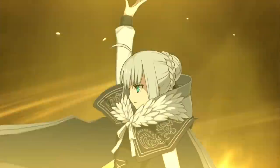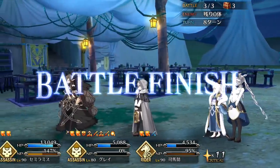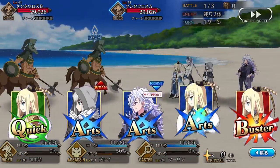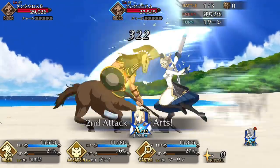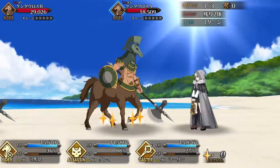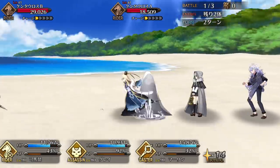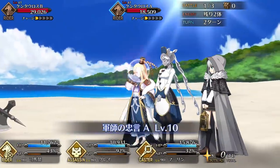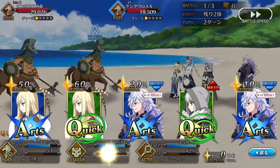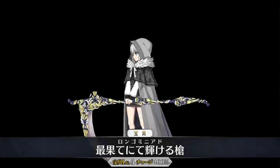Gray's Noble Phantasm is an AoE Buster attack that decreases the Quick and Buster card resistance of all enemies. It deals good damage for wave clearing small and medium-sized groups of enemies, and as a Buster Noble Phantasm, there are many supports who can easily buff it even further, making Gray a very easy servant to support. The decrease to Quick and Buster resist also gives some nice utility to the team as an indirect buff to the team's DPS. Gray is pretty much built to do one thing: farm. Her entire kit is built around stacking as many buffs as possible, charging her NP, and then unleashing all of her power in one turn to clear an enemy wave.